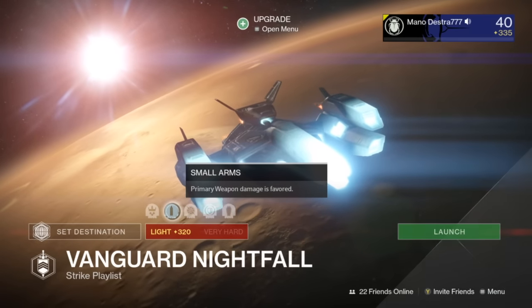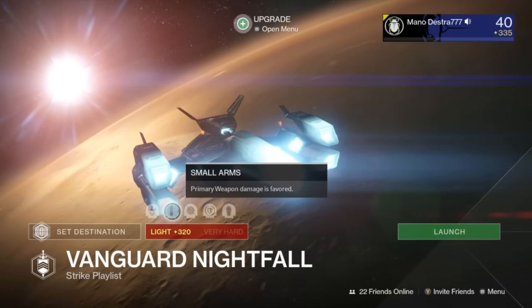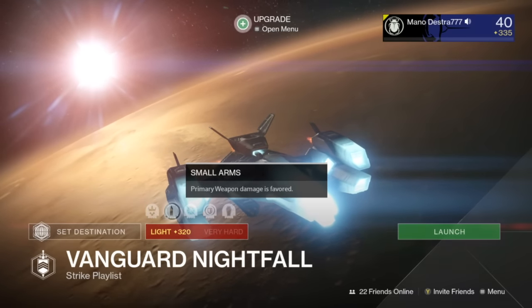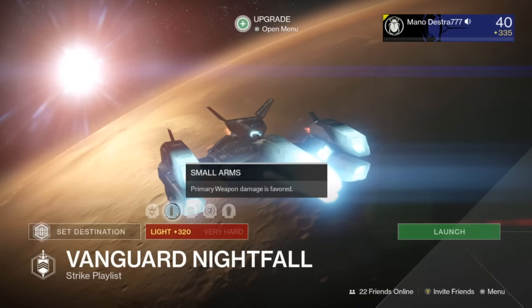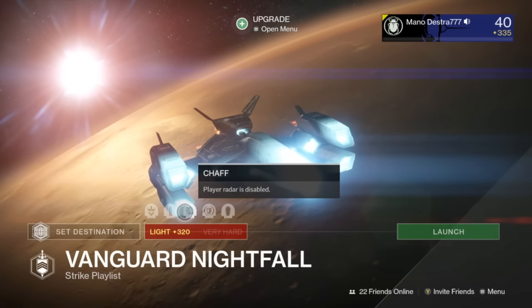That is the Nightfall for this week. It's not amazing, but it's also not terrible, because Small Arms is always a good thing to have. Make sure you bring your Zalus Supercell as well as a couple of change of weapons. You'd probably be able to knock that out pretty easily. Just make sure that you keep moving when you are facing the Darkblade, because Chaff makes this a very interesting Nightfall.